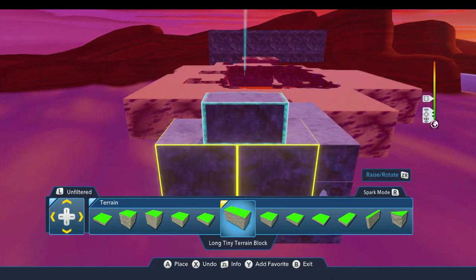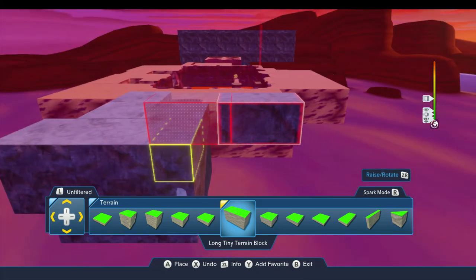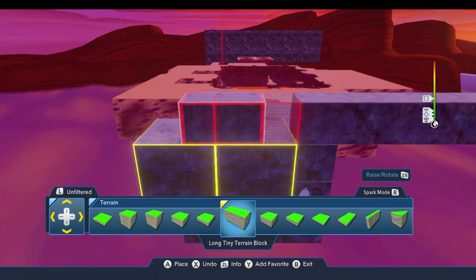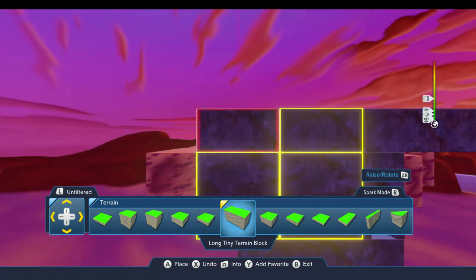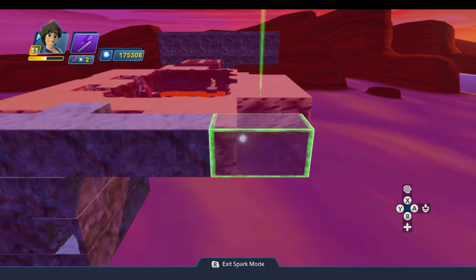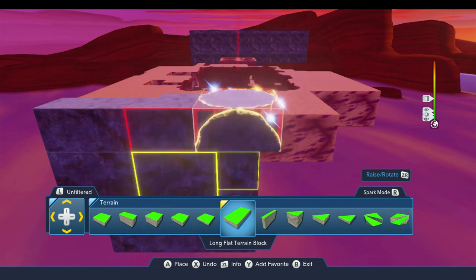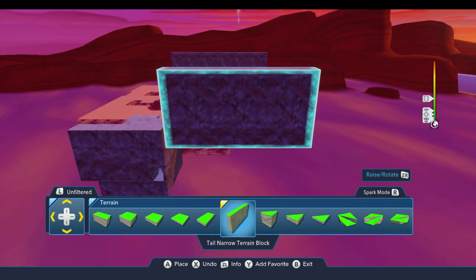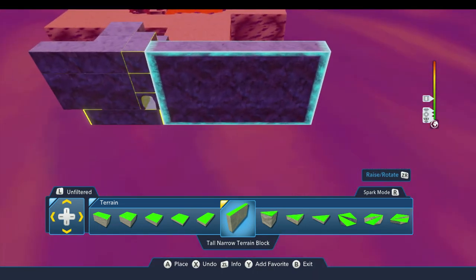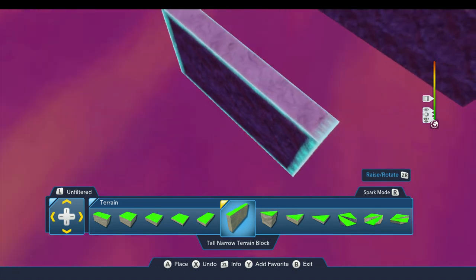We'll go back to the piece I was just working with, and we need one more row across the top to get the height that I want. So we're going to put the first one right here, lined up on the front edge, and go two over in each direction. Actually, let's take those back out and do it this way — I'm going to flip this one around and use this tall narrow block right on the front here. I needed to use one of these anyway, and I think this will save a little bit of memory. There are fewer seams on that, so that's really good.